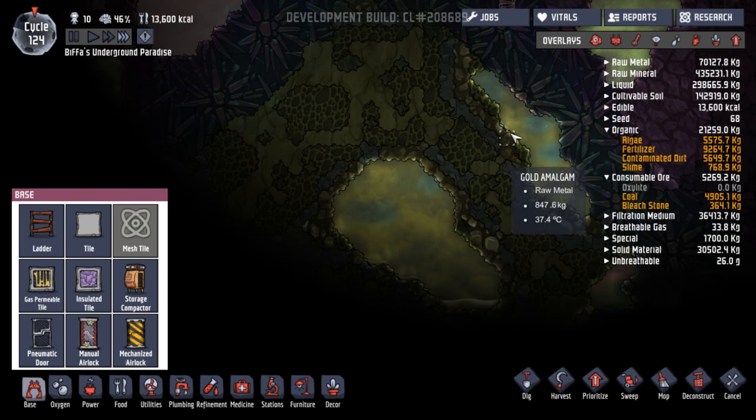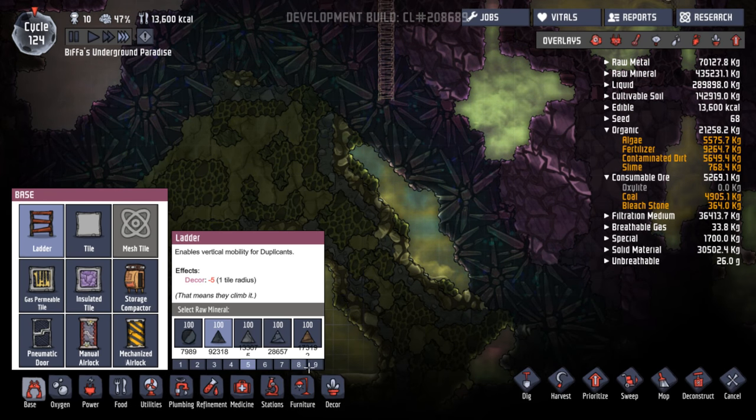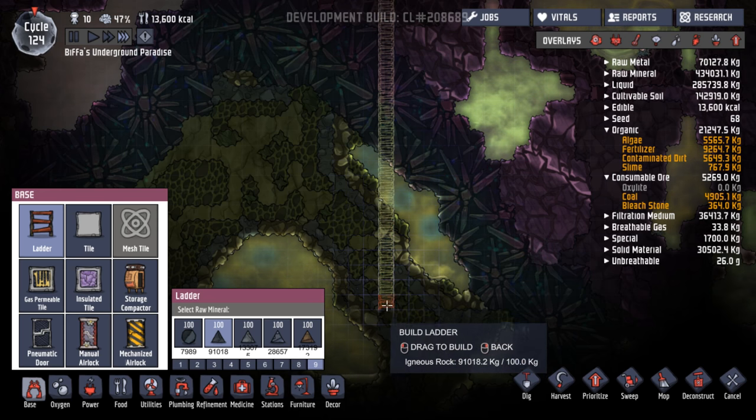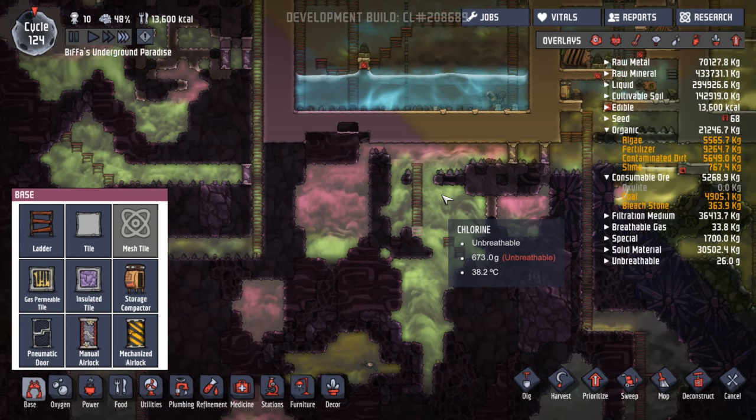Where should we go? If we go around here — contaminated oxygen. We could open these up. Yeah, let's open those up. That would just give us something to breathe, won't it? There we go — you carry on doing that when you get there.